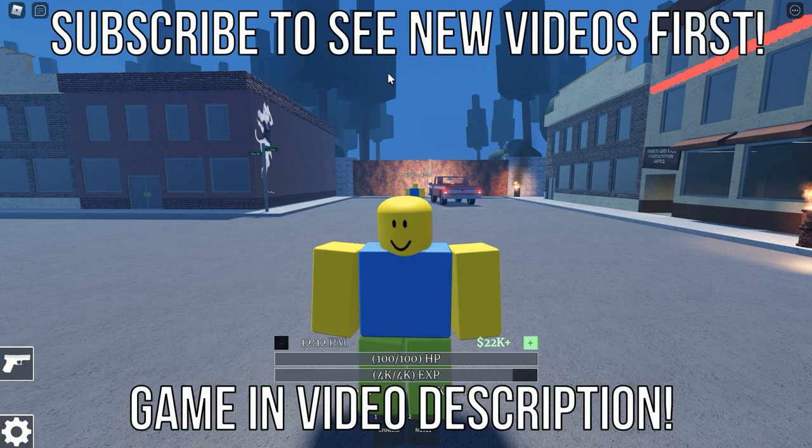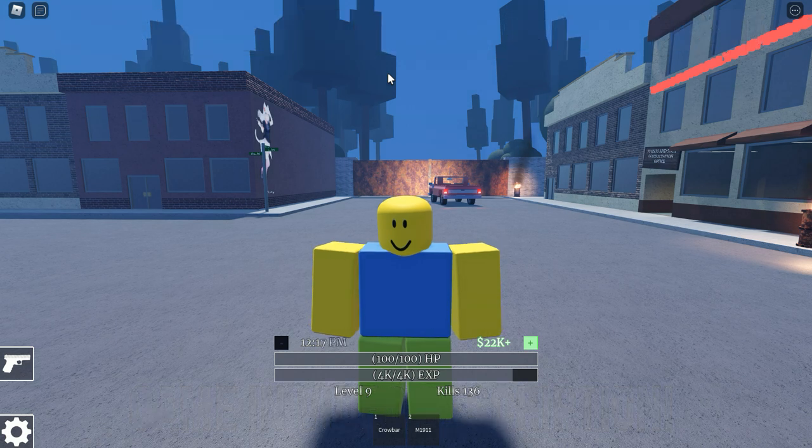Hello y'all, this is Anaphobia, a Roblox game where you fight anime girls that are trying to kill you. In this video, I'm going to show you how to find the Colt Python pistol weapon.